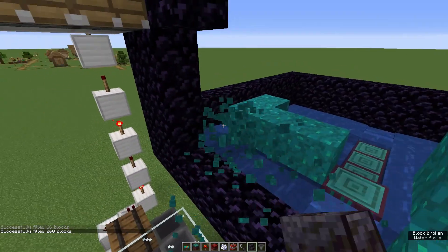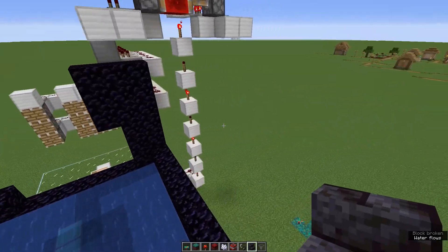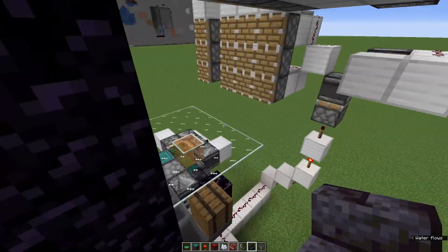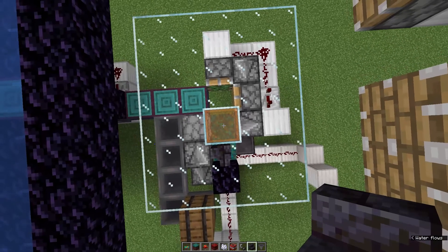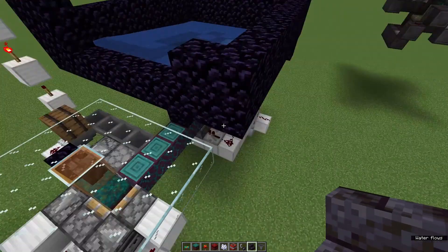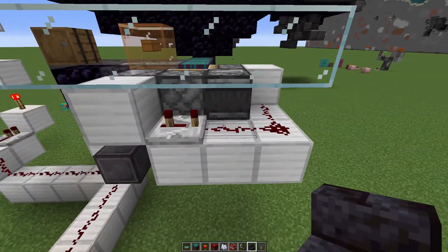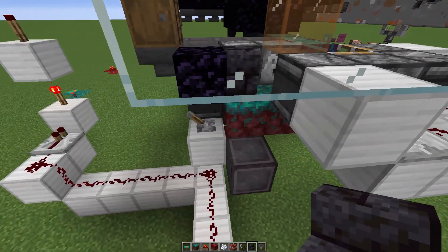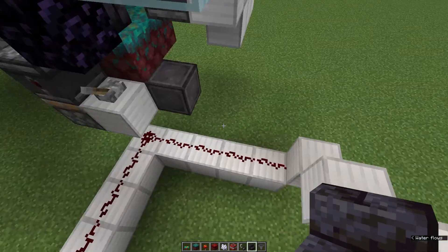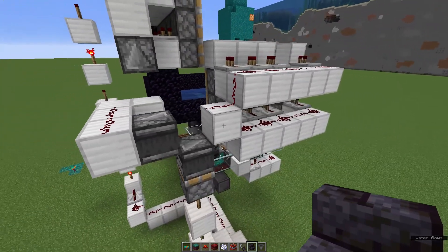That's the entirety of what this does. Just to give you the views again: from the center, to the left of center is the dispenser, to the right is the observer. You can probably pause it where you need to work out how all of this is going to function. The TNT was the hardest part — honestly, getting all of that to work properly.